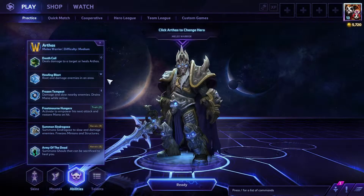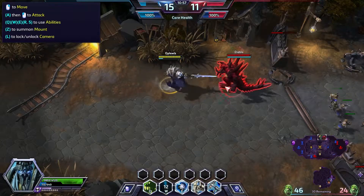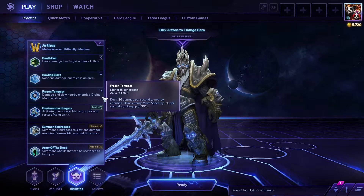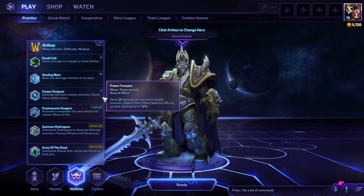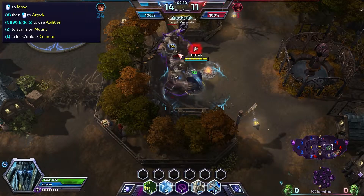His second ability, W, Howling Blast, does a root and some damage to enemies in an area where it's cast. His third ability is an activatable aura called Frozen Tempest. This does damage and slows any enemies that are trapped inside of him.